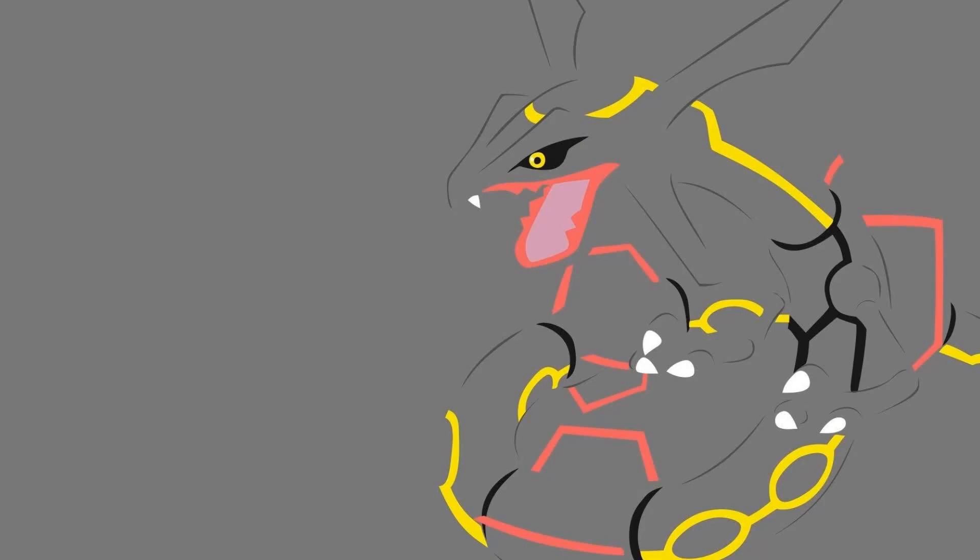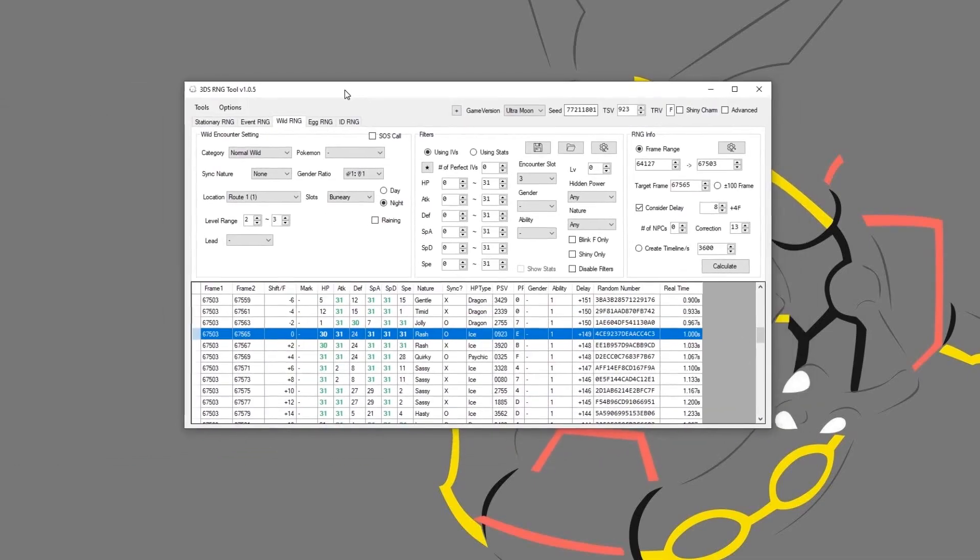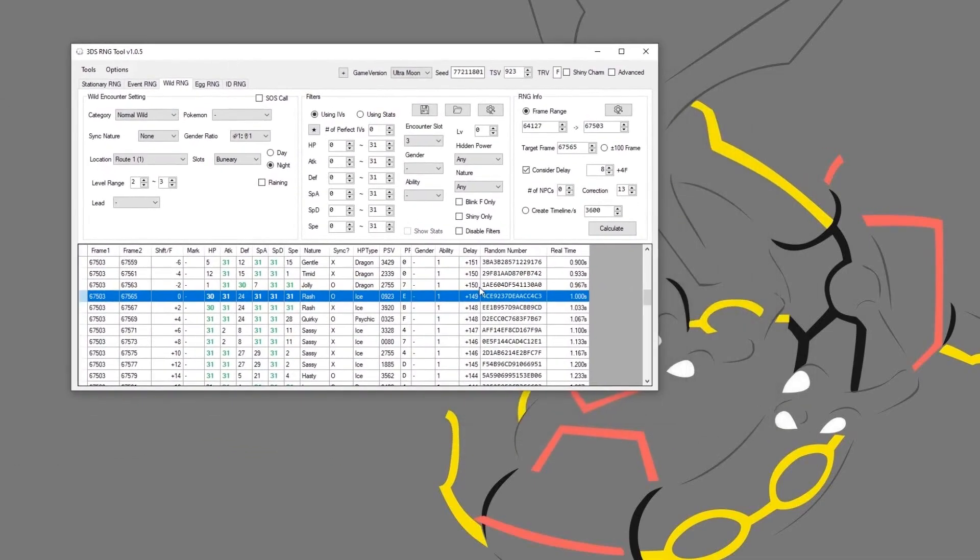First off, let's start with the 3DS RNG tool, which is a big part of RNGing in the 7th gen and 6th gen, both 3DS games. You've seen this before, but essentially this is the first time you can actually see the drop-down menus. You can change your game version. It supports X, Y, ORAS, Sun, Moon, Ultra Sun, Ultra Moon — all the 3DS games.